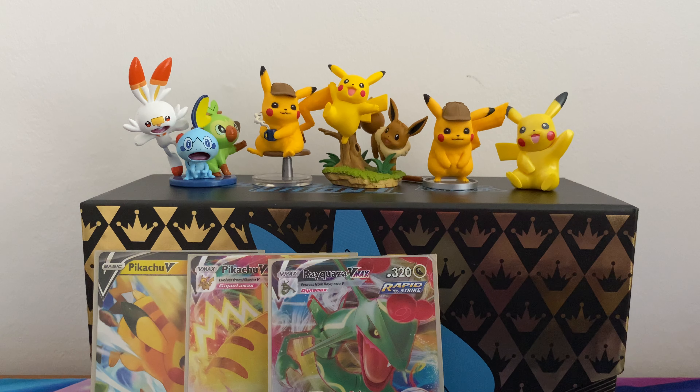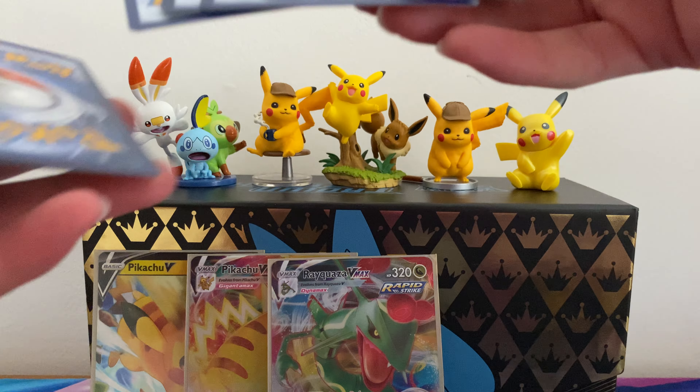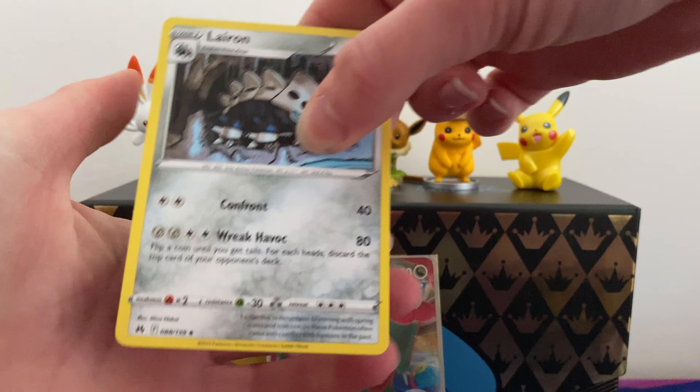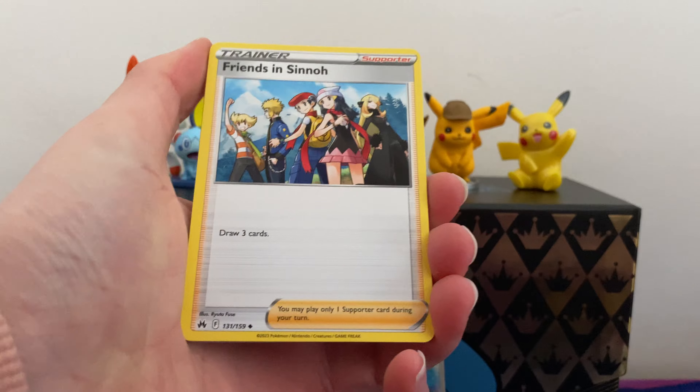These are apparently special energy type — not special energies, but basic energies with full art slots. I had a proper look at the list that comes with the Elite Trainer Box but I'm not sure. I'm assuming they're full art textured, though I obviously haven't seen one yet so I wouldn't know.